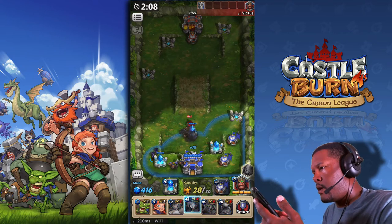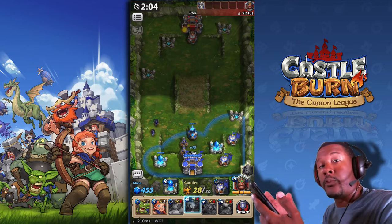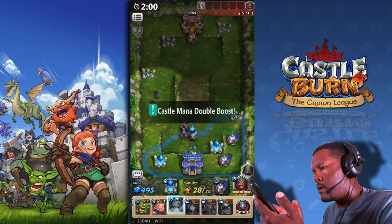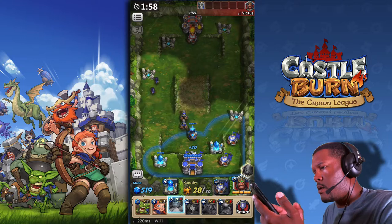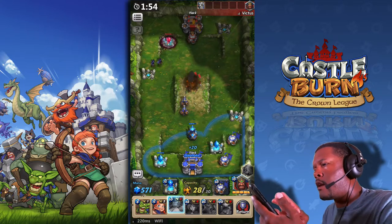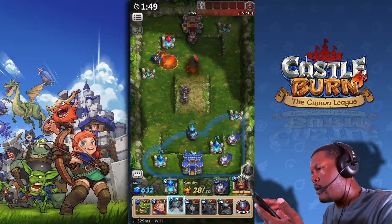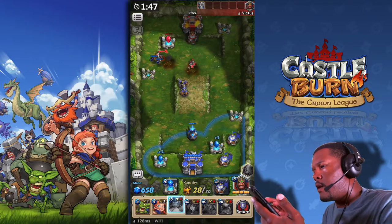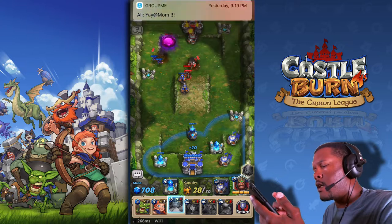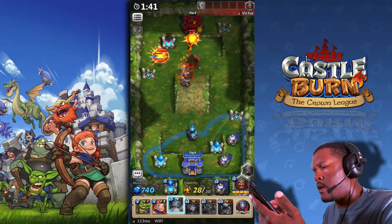Here we come — it doesn't look like there's too much fight back. We get a double mana boost and you can see this is just blowing them out of the way. The mouser guys — whatever they're called — they have a shield so they're kind of like those skeletons with the shield in Clash Royale. That's what they're like.